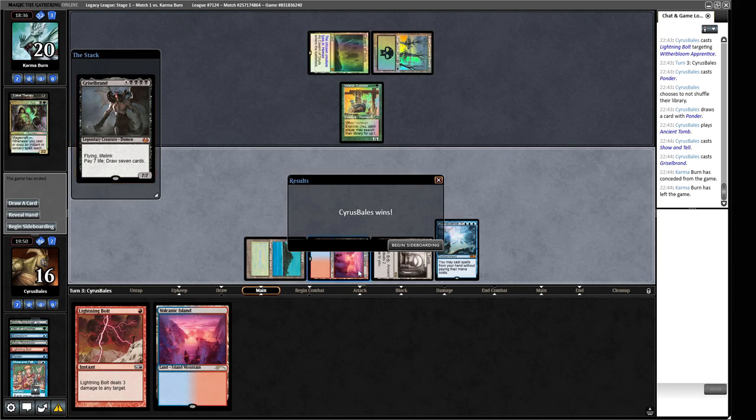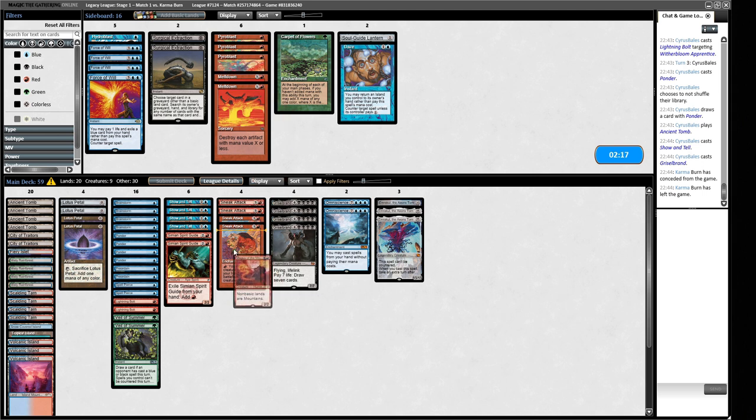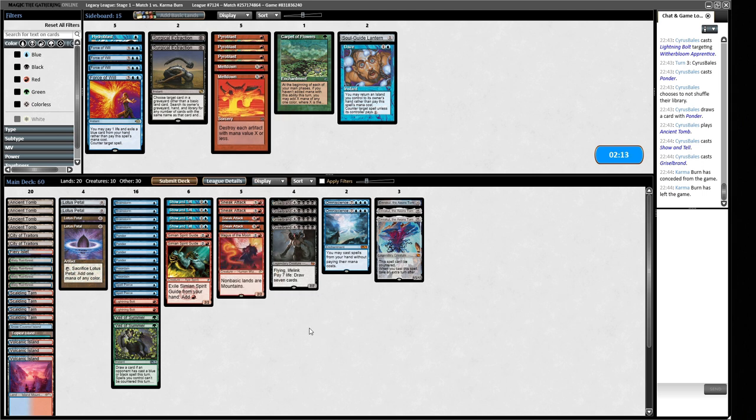We weren't guaranteed to hit something but we can draw up to 14 cards to find Emrakul or chain cantrips. On the draw for game two: Magus of the Moon is going to be surprisingly good because they're trying to cast multiple black and green spells and had lots of non-basics in game one. I don't think Daze is good on the draw. Veil of Summer is worse on the draw but still fine.